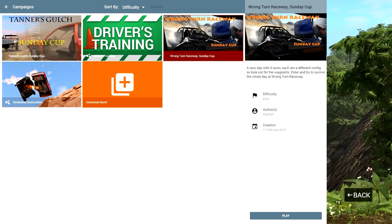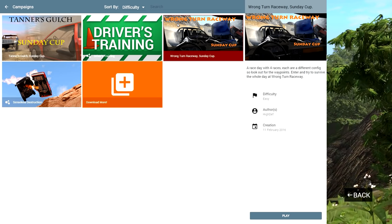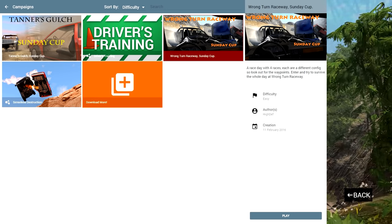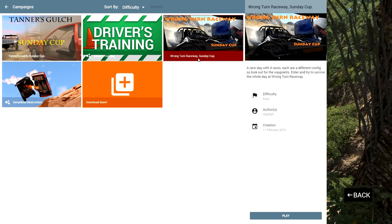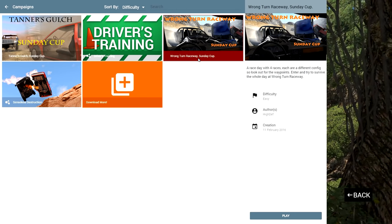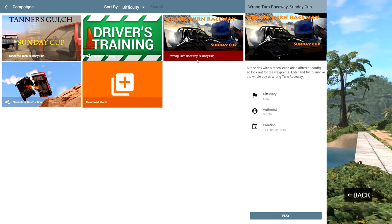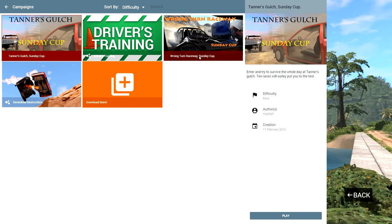How's it going, everybody? Dragast here, and welcome back to another episode of BeamNG Drive. So we're back on the campaigns, and I downloaded two for us to play. Now we're probably only going to get into one today, but these are Sunday Cup banger races. So it's all about Destruction Derby races, and we don't really see that very often in BeamNG Drive, so I'm really excited for this. We have two different tracks to choose from: Wrong Turn Raceway and Tanner's Gulch.